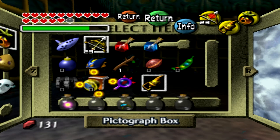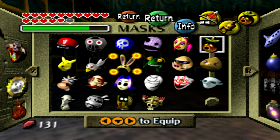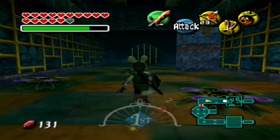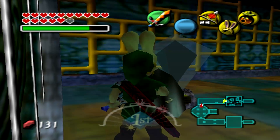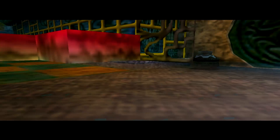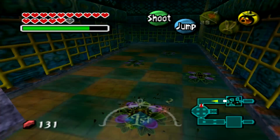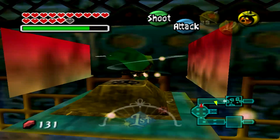Looks like we need the bunny hood. That's so annoying, because you have to jump down anyway. Usually you would get the heart piece for jumping down, so now I have to jump down again after I get the heart piece. That's really quite annoying.